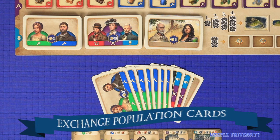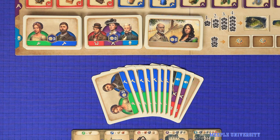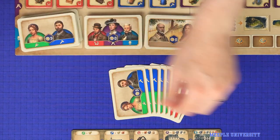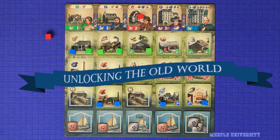A less common action, but one which could be valuable in the right circumstances, is to exchange population cards. This allows you to hunt through the population decks looking for better cards, whether those be cards that you can afford with your industries, or cards with better engine building bonuses. To take the action, first discard up to 3 of your population cards to the bottoms of their corresponding decks, then draw the same number of cards from the same decks.